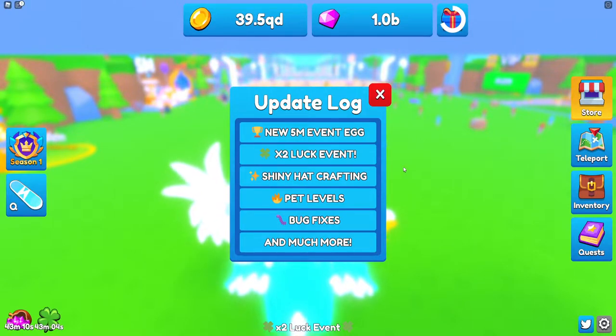What is up everybody, it's your boy Triforix here, and today we're making another video about Firework Simulator. They have a brand new 5 million event egg, 2 times luck event, which is amazing, shiny hat crafting, pet levels, bug fixes, and much more. Let's go ahead and hop right into this and check out this brand new update.